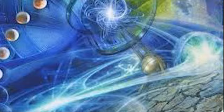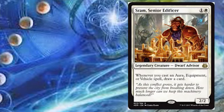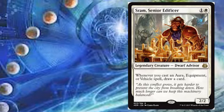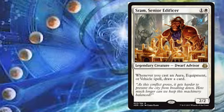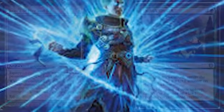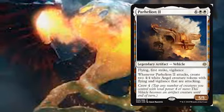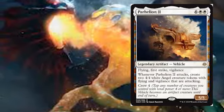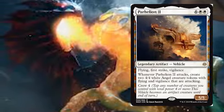We'll be using cards like SRAM for card advantage. SRAM is one and a white for a 2/2 - whenever you cast an aura, equipment, or vehicle spell, draw a card. Because we're kind of playing a little bit into the Voltron aspect with Ramos, we are running quite a bit of equipment and a couple of auras. That means that with SRAM out, we can be drawing cards to keep fuel in our hand. We've got stuff like Parhelion II - that's our one vehicle in the deck, just because it's just three angels. It's a massive threat that can just start swinging for a ton of damage and it's really fun to play with.